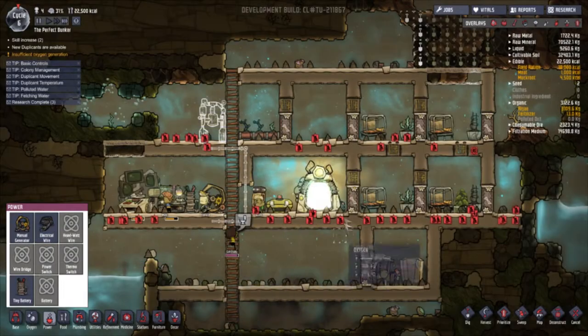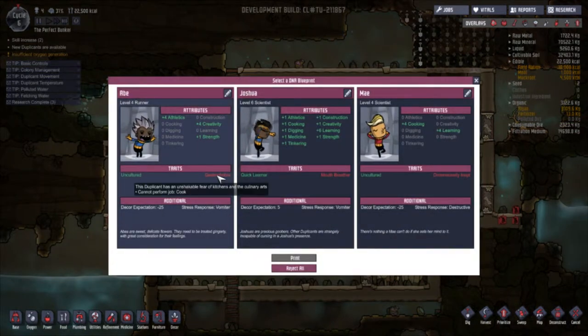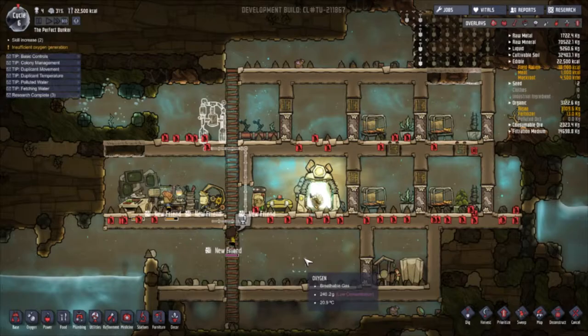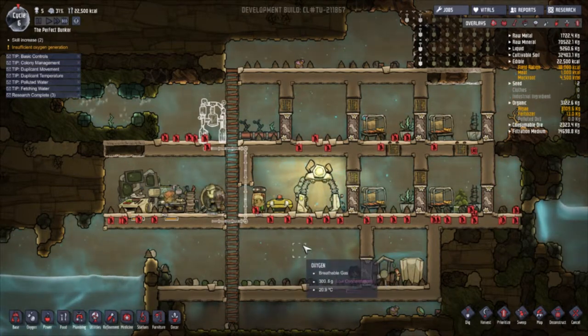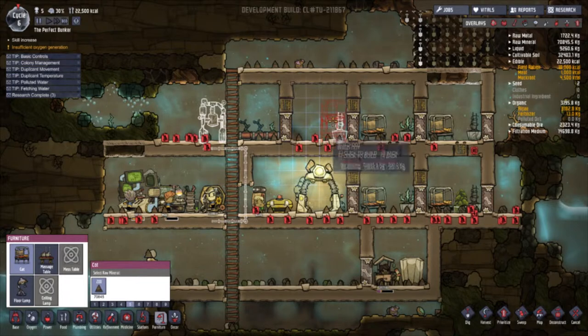And there we go. Okay, a new duplicate is available. We have one with gastrophobie — sorry for my Danish — meaning they cannot perform the cooking job. This duplicate has no appreciation for the fine things, but is a quick learner. This one uses more oxygen. And this one cannot perform building jobs and is just a vomiter. So, Ape — you are joining our party. Welcome. I need a bedroom for you. There we go — and a bed.